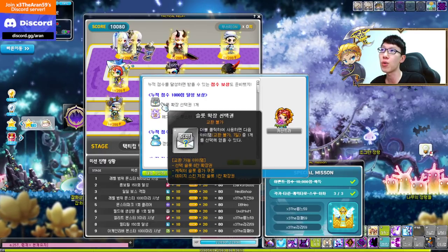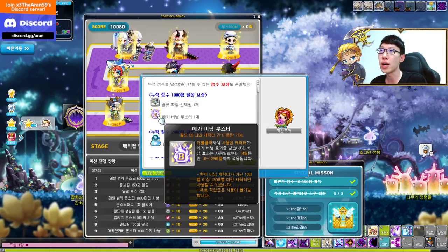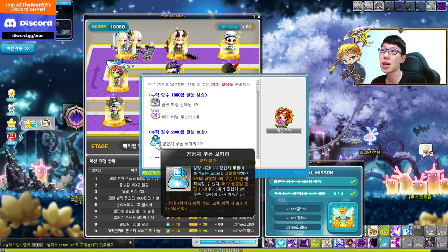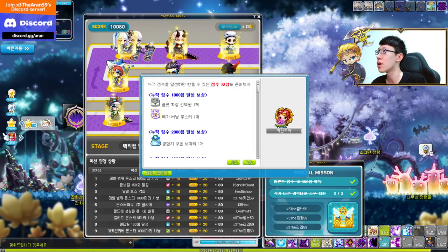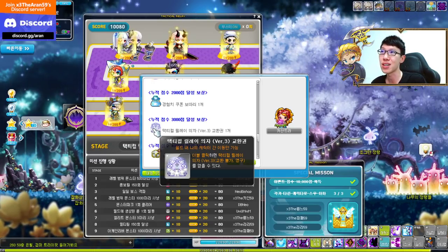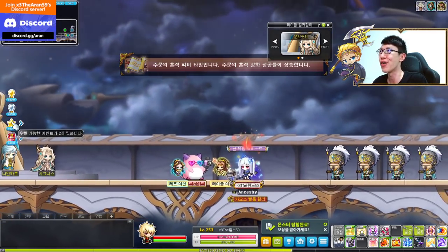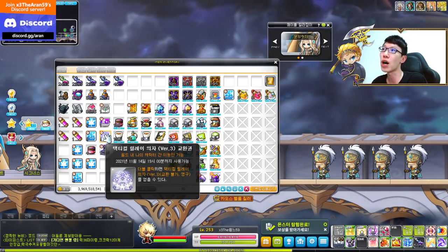At 1000 points you get a Selective Slot Expansion — either a Character Slot or Inventory Slot — plus a level 130 Mega Burning Booster. At 2000 points you get a Double EXP Pouch usable 4 times with 2x 15-minute EXP coupons. At 3000 points you get the Tactical Relay Season 3 chair. The voucher is inter-account tradable, but once you redeem it on a character it becomes untradeable.